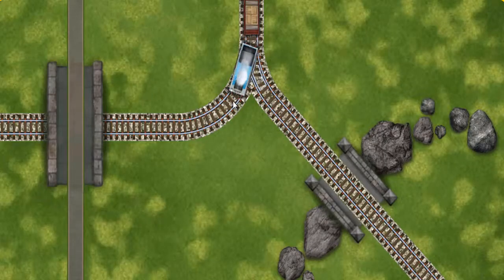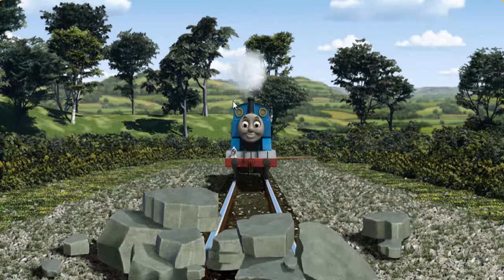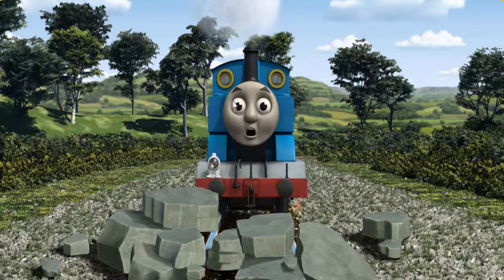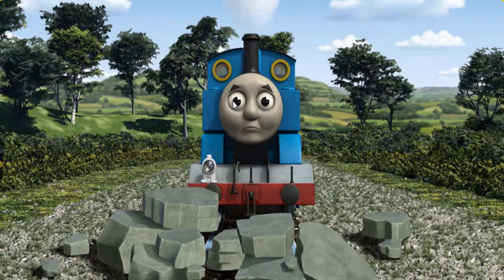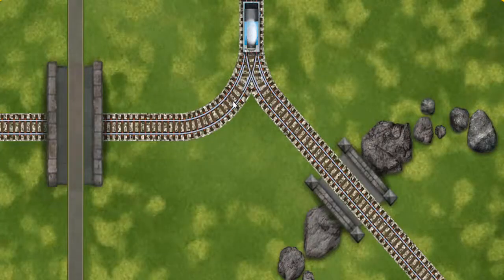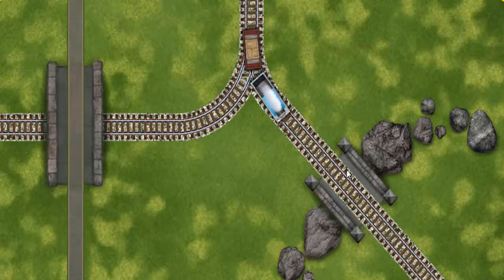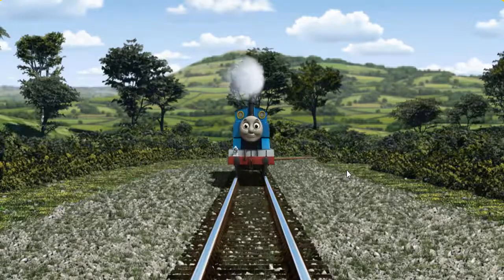Find the track that goes over the shortest bridge. Thomas was on the wrong track. He would have to go another way. Show Thomas the track that goes over the shortest bridge.